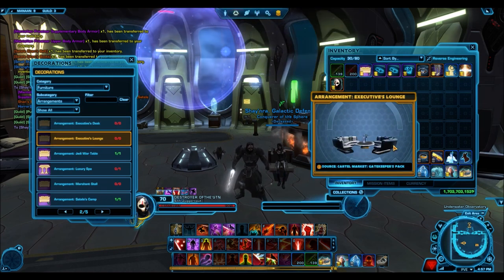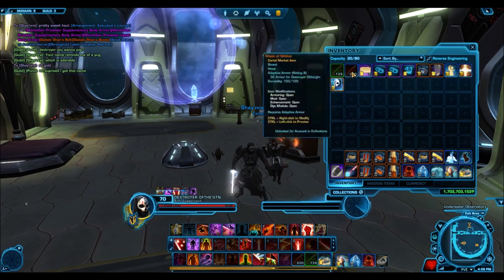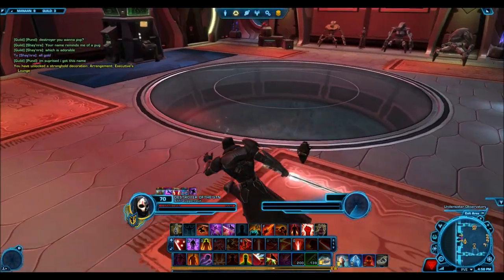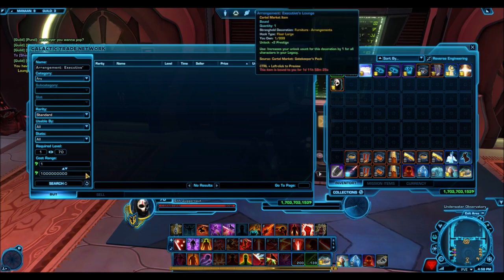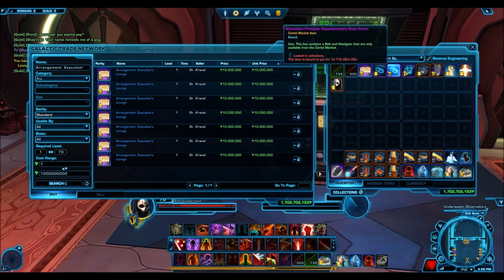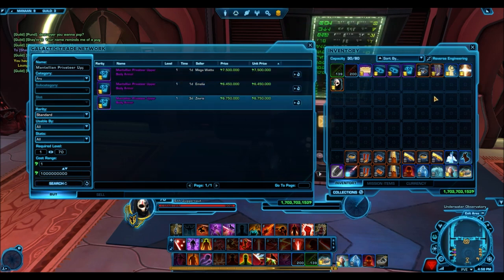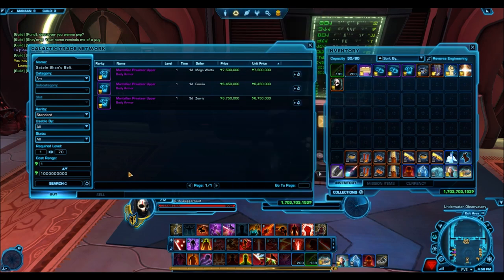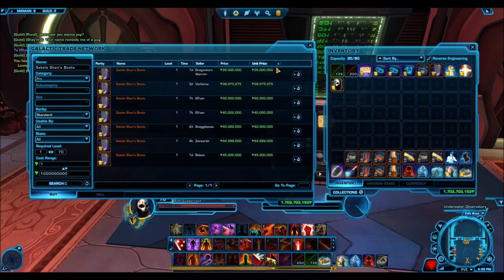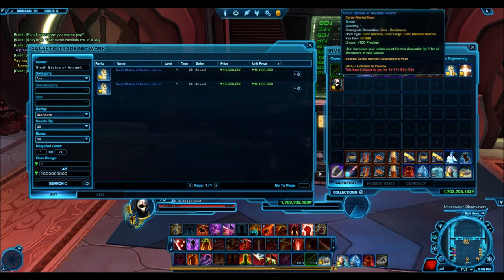Here's the Arrangement Executives Lounge — it looks okay, I was expecting something a little better. We'll check the GTN price. The Gatekeeper pack is really old, so let's see — about 10 million credits for that gold decoration. The Mantellian Privateer supplementary won't sell for much, but the upper will go for considerably more since it exposes the torso. The Sateel Shan belt goes for about 1 million, but the boots sell really well at 30 to 40 million.